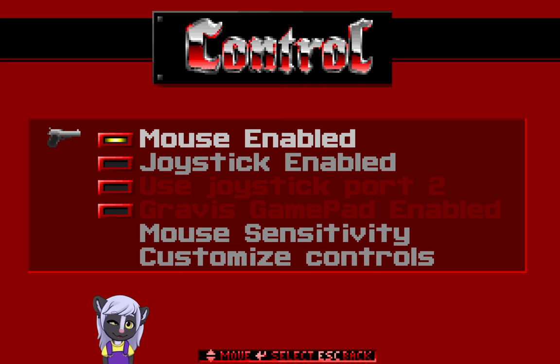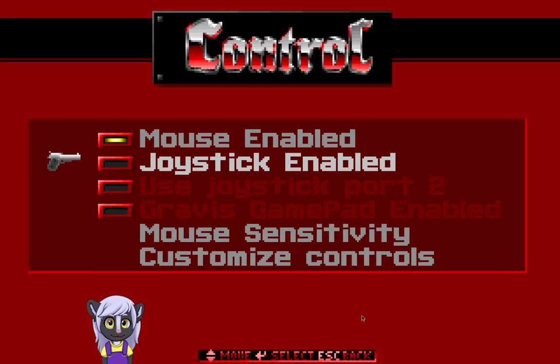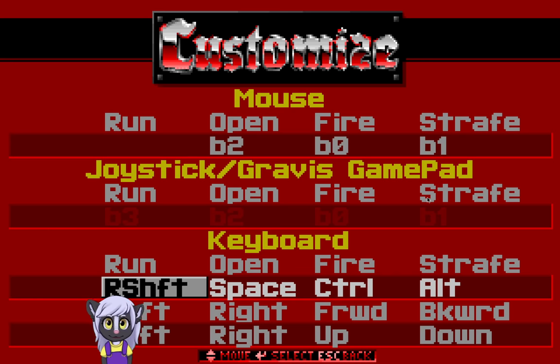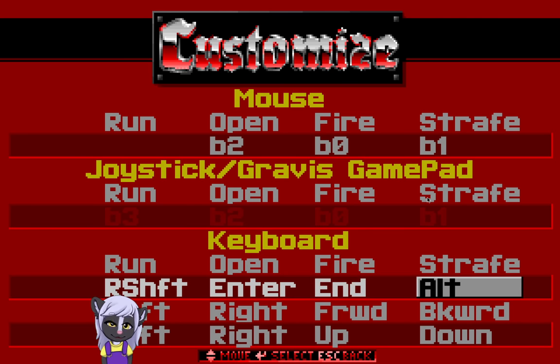Apparently DOSBox is recognizing my Xbox controller, so I can actually use my Xbox controller as a joystick. But I'd have to set that up, so I'm just gonna play on the keyboard — that is how I always play it anyway. I'm going to go to custom controls. Open is going to be enter, fire — I don't think I'll really need that because I'm just going to use the mouse to fire. So I'm going to be playing with a combination of keyboard and mouse.